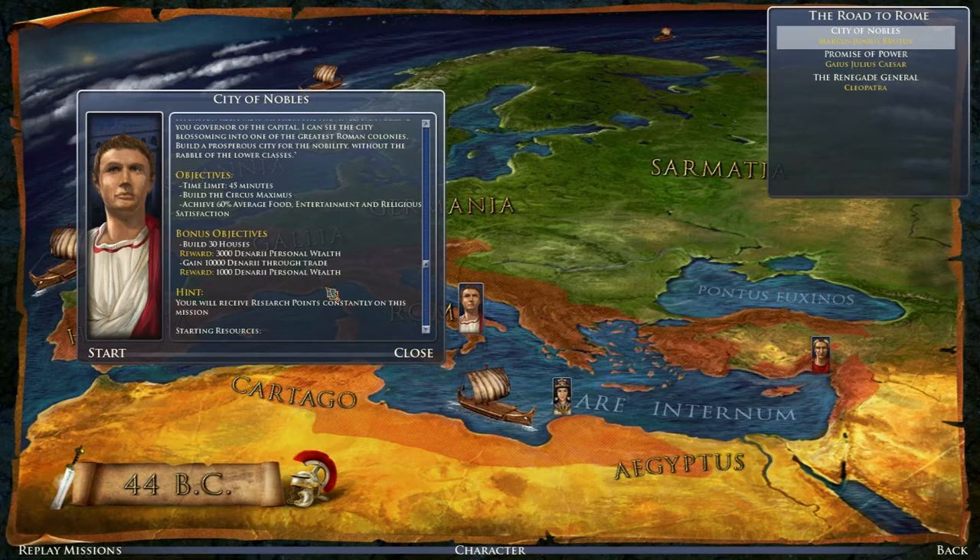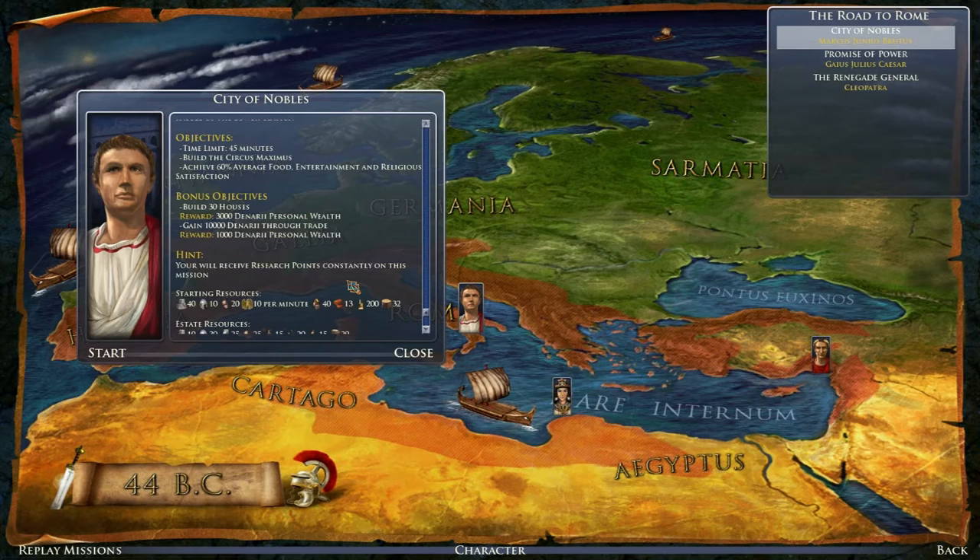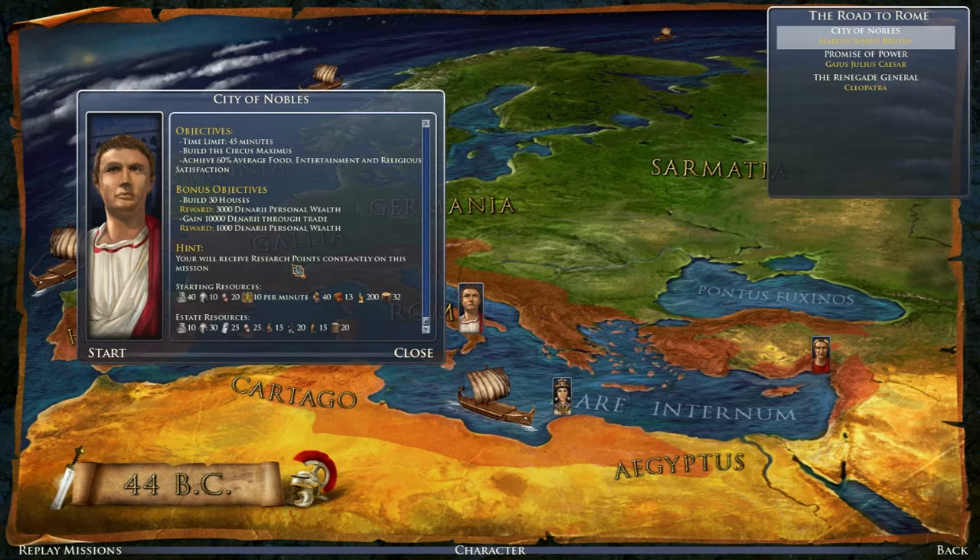We've got a time limit of 45 minutes. We need to build a Circus Maximus and achieve 60% average satisfaction in everything. Bonus objectives are to build 30 houses, get more personal wealth, and gain 10,000 denarii through trade. We'll receive research points constantly on this mission, and because we're the Flavii, that just adds to our natural bonus. He's also given us some stones, slaves, authority per minute, goods, research points — excellent. Okay, we'll start the mission.